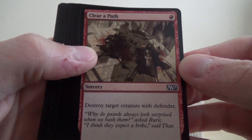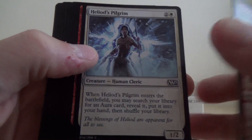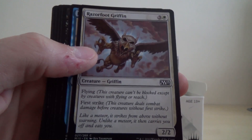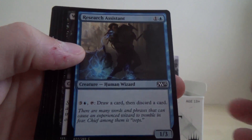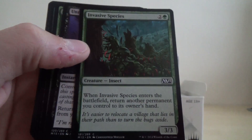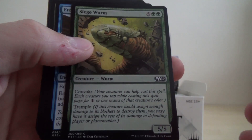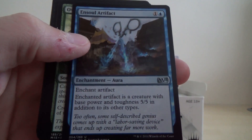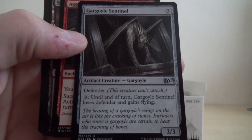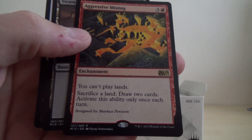Okay, I got Clearer Path, Encrust, Heliod's Pilgrim, Blastfire Bolt, Razorfoot Griffin, Research Assistant, Blastant, Witches Familiar, Invasive Species, Unmake the Graves, Siege Wyrm, and Soul Artifacts, Overwhelm, Gargoyle Sentinel is our own common, and the rare is Aggressive Mining Enchantment.